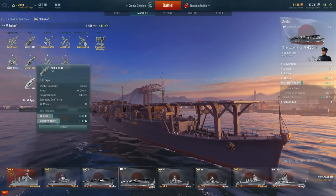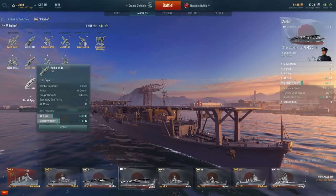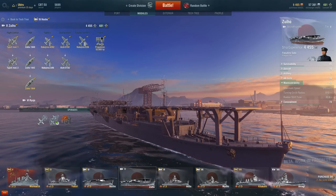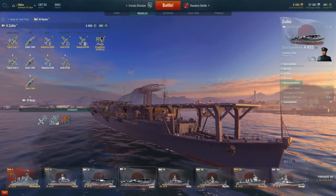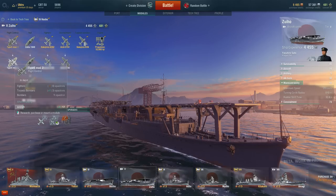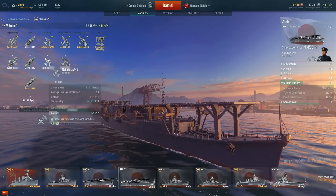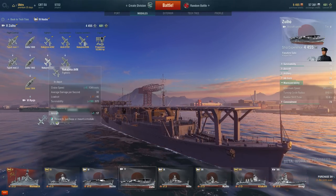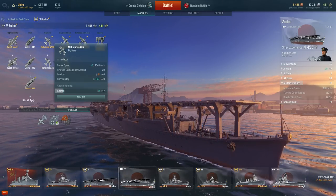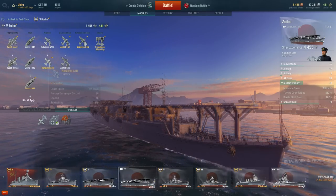The second upgrade I would choose is the hull upgrade again — an increase of plus 3 anti-air capability and a maneuverability increase of plus 4, so the rudder shift time is reduced by 5 seconds. After the second hull upgrade you can go straight for the Tier 6 Ryujo, but I did go for the upgrades. The third upgrade gives you a choice between power versus ships or power for fighters and dive bombers. I would choose the fighter upgrade, which increases the fighter's maximum speed by 8 knots and survivability by 190.